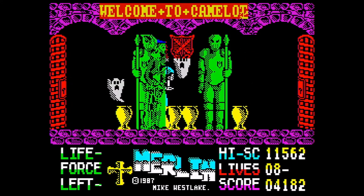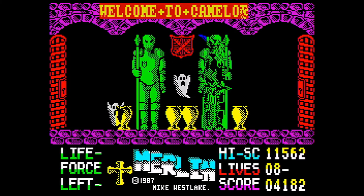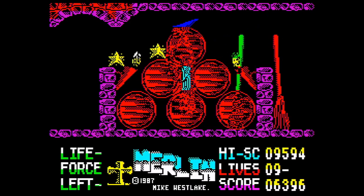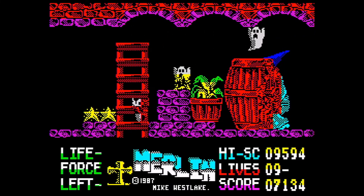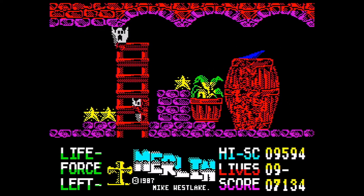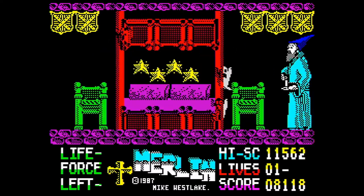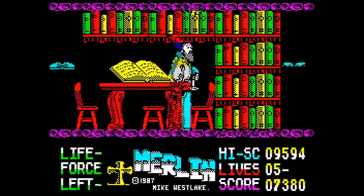Merlin is a 2D side-scrolling flip-screen action-adventure game in which the player explores Camelot Castle and collects magic stars. There are around 30 screens in the game, and each one has a certain amount of enemies to overcome and a certain number of stars to collect. Merlin cannot kill the enemies — he can only avoid them. The locations are quite varied: from outside the castle grounds, throne room, bedchamber, cellar, library, and so on.